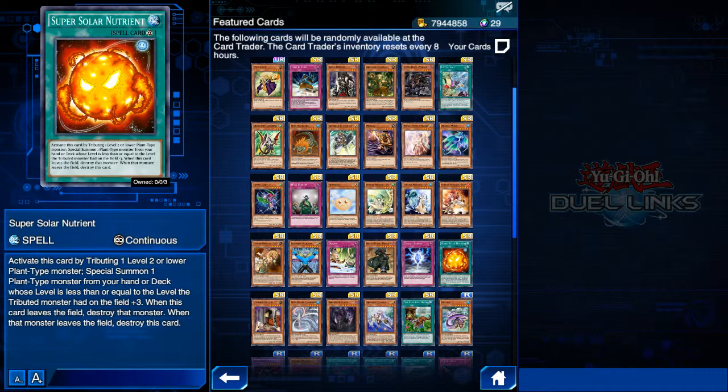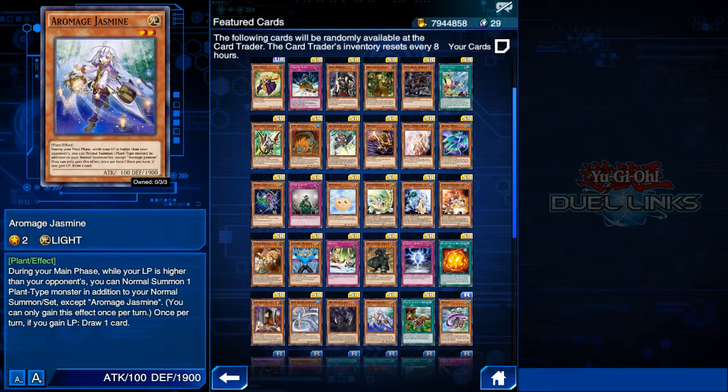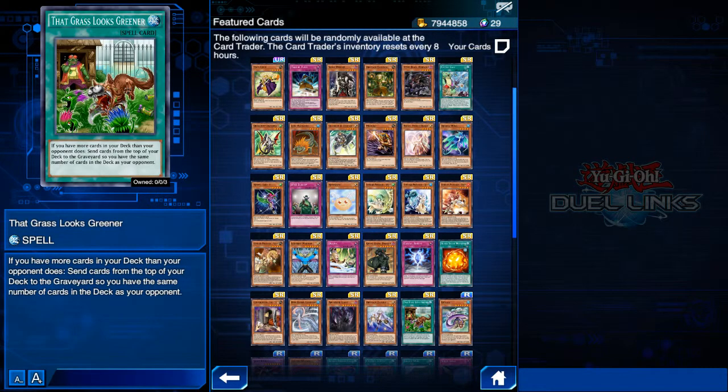Next we have Super Solar Nutrient — also a small hidden gem sometimes included in Aromage decks, so if you're playing Aromages, definitely experiment with this card. Next we have Archfiend Giant — not the best card in the Archfiend archetype, but I do sometimes see it played in Archfiend decks, so grab it and experiment if you play Archfiends. And my personal favorite — Aromage Jasmine. This is a staple in Aromage decks. Definitely get three copies. It's an excellent drawing engine with a nice additional effect.